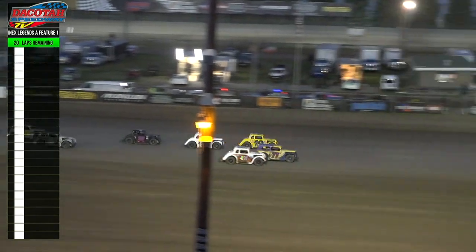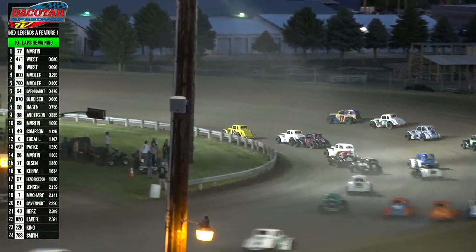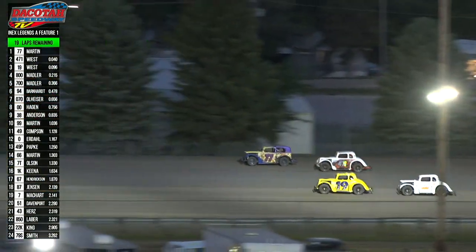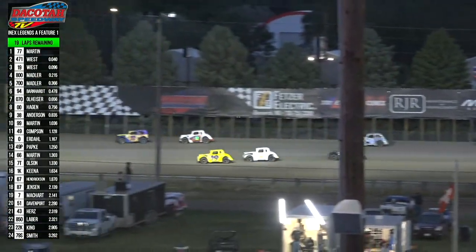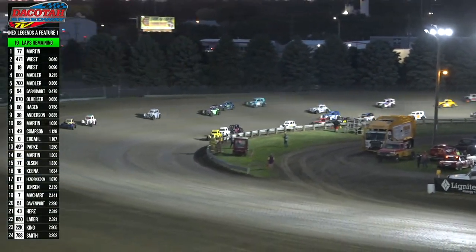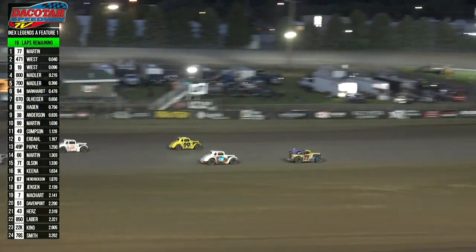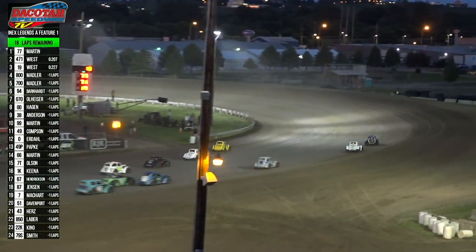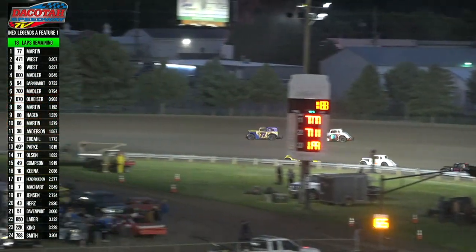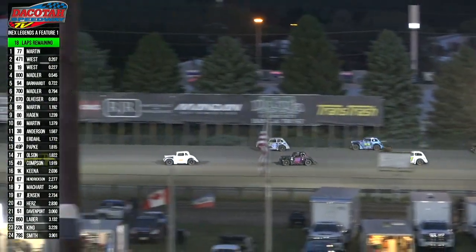They're going to go four wide up front. Three wide for the lead as Preston Martin your leader with Austin Wiest running in second. Austin right back through the middle on Preston and Donovan. Donovan Wiest, Austin Wiest, and Preston Martin — those were your top three at opening night. Right now it's Preston up front on the high side, Donovan hugging the guardrail down low. He's got the momentum built up to the bottom and he's side-by-side with Preston and Austin. Preston Martin, you're the leader. Donovan Wiest hugging the guardrail to the bottom. Then it is Austin Wiest back up to second out of turn two, and Noah Madler right there in fourth.